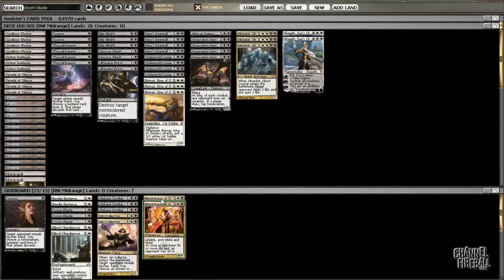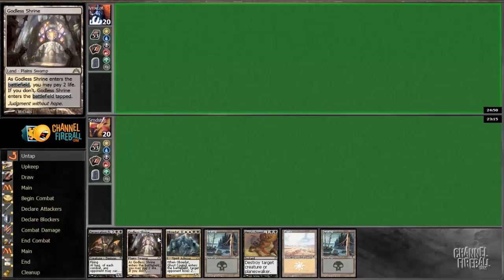Access to White gets you a lot of sweet sideboard cards like Blood Baron, which is insane in the mirror, Sin Collector, which is great against Esper decks, Revoke Existence, which is very good against mono-blue and also in the mirror, and Blind Obedience against the mono-red burn deck. So, let's get to it.